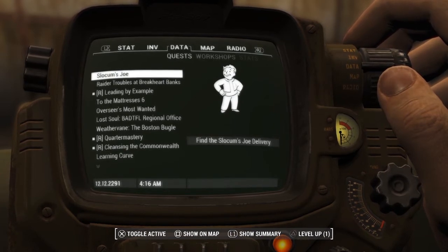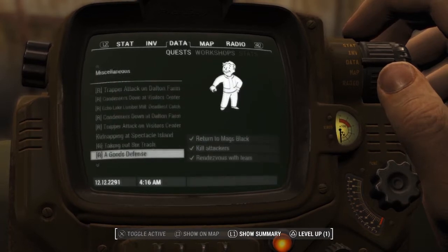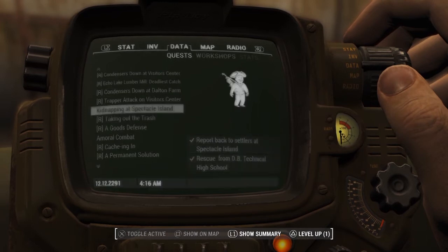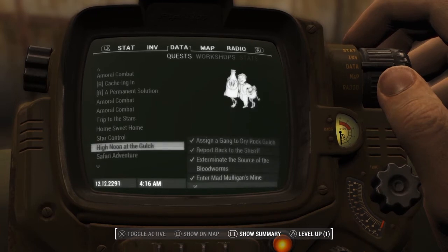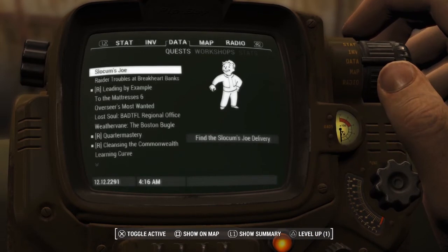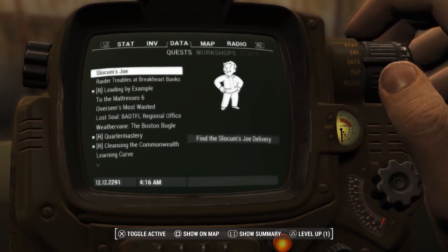One thing I did notice is that it doesn't mark all of the Radiant quests. There were a couple on here that I'm pretty sure I would consider Radiant quests — things like kidnapping at Spectacle Island. I'm positive that seems like a Radiant quest. There are a lot of kidnappings that happen with the Minutemen. So I'm not sure exactly how the mod determines what to mark as Radiant, but it's definitely something worth checking out if you're interested.